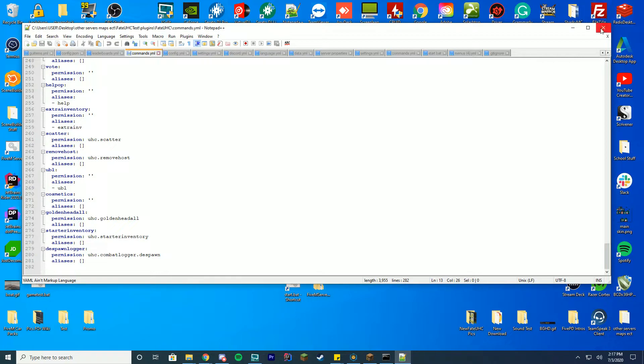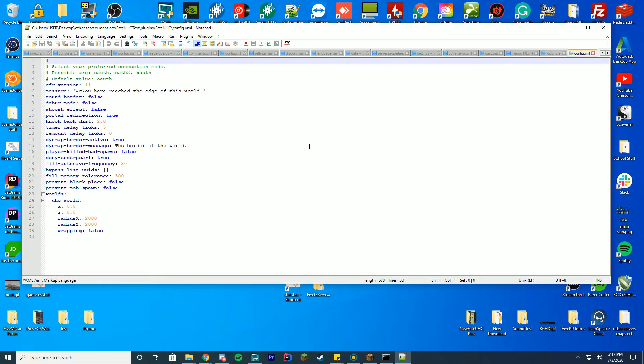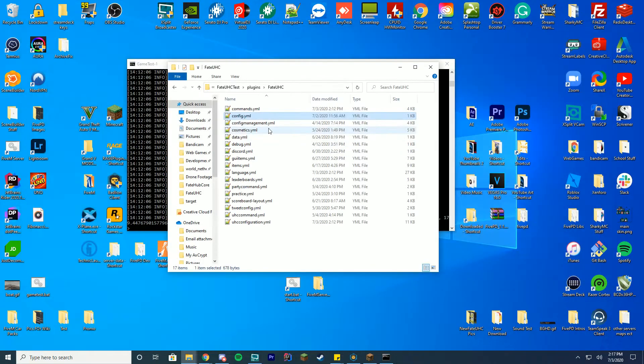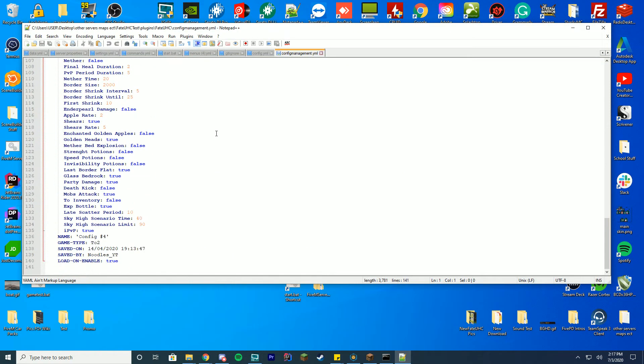You have your commands.yml file where you can change the permission for any command or add extra aliases for every single command in the game — another user-suggested feature that pretty much everybody wanted. You then get the config.yml, which is for world border that Fate UHC uses to create the world. Unless you have some reason to touch this, you don't need to. You also have config management where you can set your configs in-game and they will auto-save there.